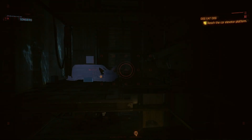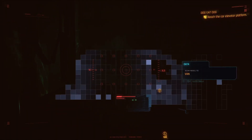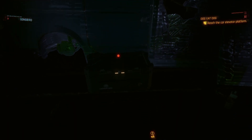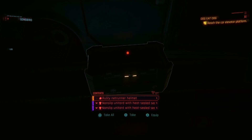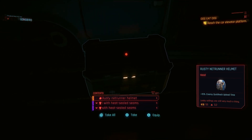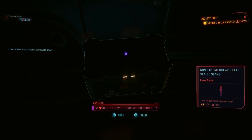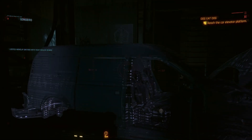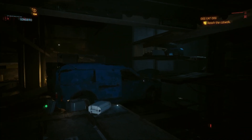Next, when you're platforming through the garage, make sure to investigate this little van over here because there's going to be some legendary items in this cache. I'm not sure if they're the same every time for everyone, but I got some old Netrunner gear that seemed pretty cool. I think it's something to do with the smugglers — part of their cache maybe.